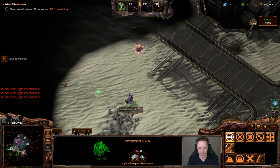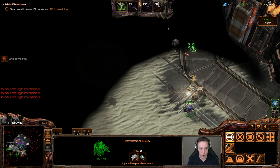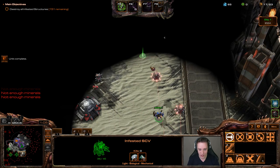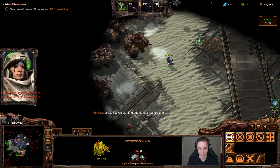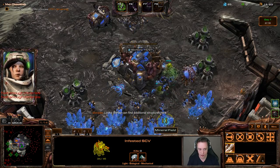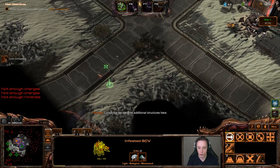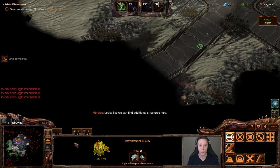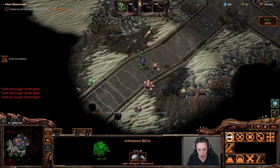Last time I played a mutation on this map, some viewers pointed out I should try a new strategy. So instead of playing with a lot of barracks units, I'll create a ton of bunkers instead — which should be great at defending but also offensive. We'll see if I can make that work.